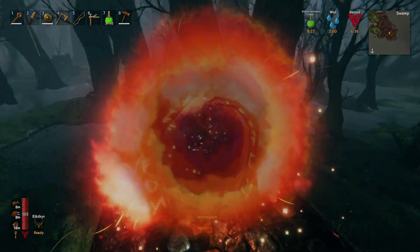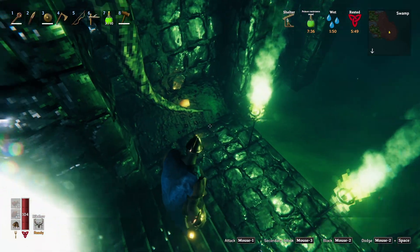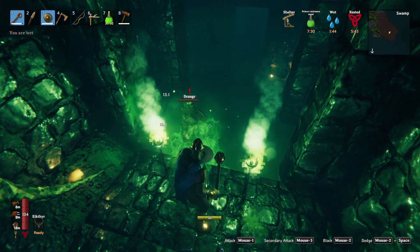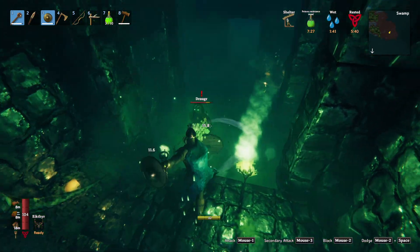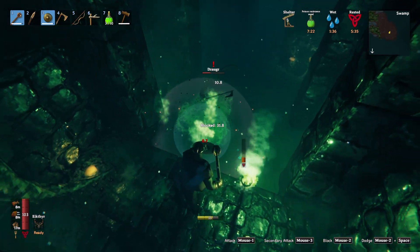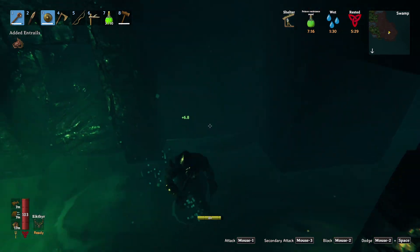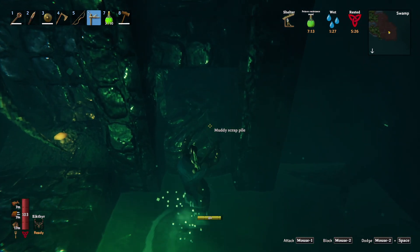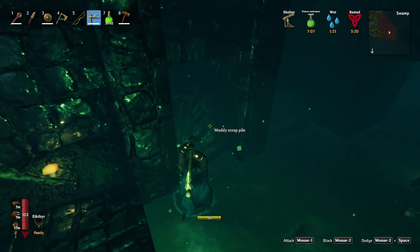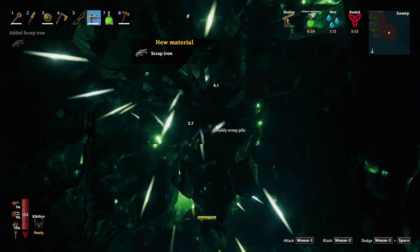Let me go drop all this stuff off real quick in our little shack, and then we can jump right into this dungeon here. We are in a sunken crypt. This is where we're going to be getting our hands on some iron. We do have some right there — that is going to give us iron and a bunch of other stuff. Let's just double check we can even use the first pickaxe for this. We can indeed. So let's mine this up real quick. We got our first piece of scrap iron.